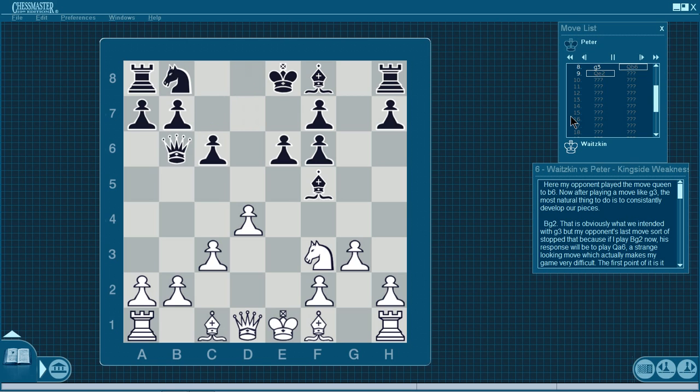My opponent played queen to b6. After g3 the most natural continuation is bishop g2, but my opponent's last move stops that — because if I play bishop g2 now, his response queen a6 makes my game very difficult. It simply stops me from castling: we cannot castle through check, and his queen controls the f1 square. It's very hard to figure out how to castle — if I try to block the diagonal with queen e2, he plays bishop d3 attacking my queen and maintaining control of the diagonal. If I allow queen a6, it's very tricky for me to finish development and my king gets stuck in the center.